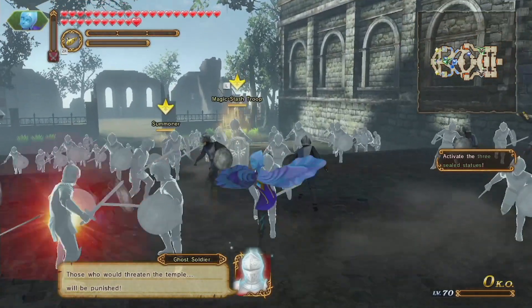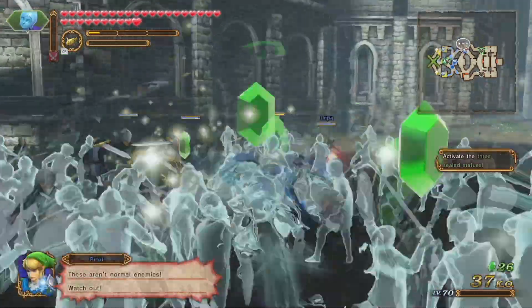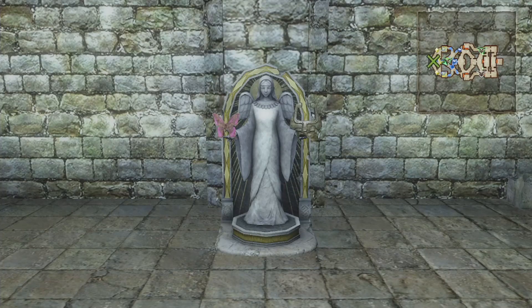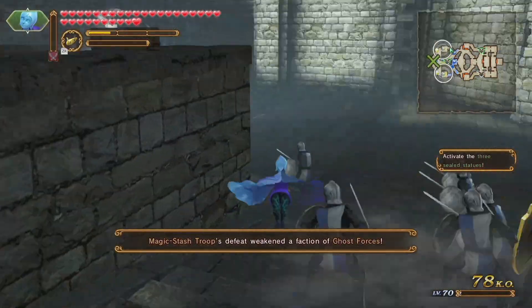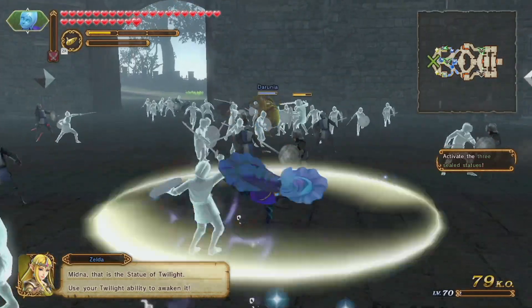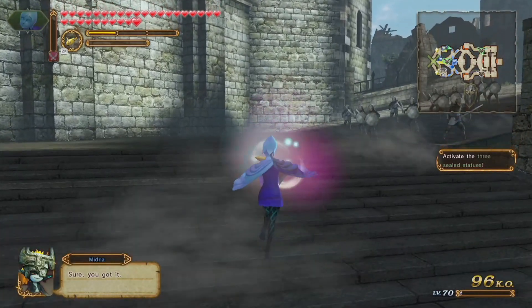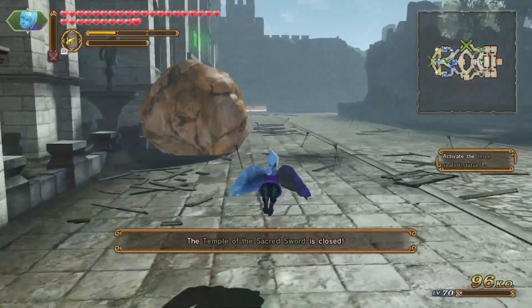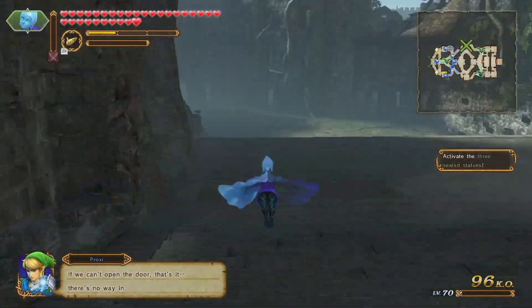We're going to do the same thing for Impa as well. I don't need to protect Midna, but I will go ahead and take out the enemy next to Darunia for extra safety. And then from there, I'm just going to go around and basically kill forces in the battlefield to make stuff easier.